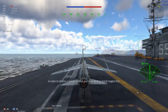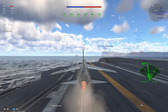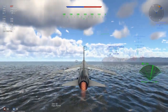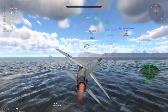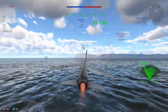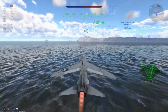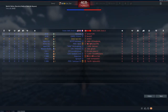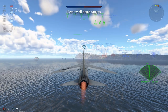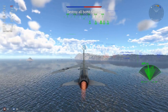Moving on to the final match — I just want to show the carrier takeoff. I think this was before a couple of fixes, but the carriers are still a little janky. They're a lot better now though, and I do really like the carrier catapult takeoff — it's a really nice touch. Well done Gaijin for that. Have a look at the team list — we're in a full down-tier, so we're going to be getting our club on once again.